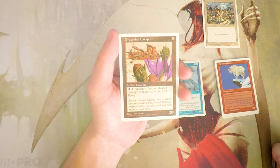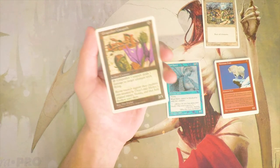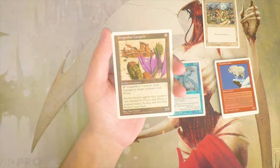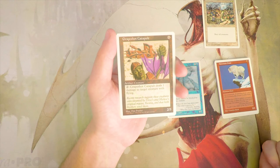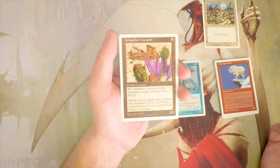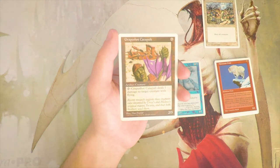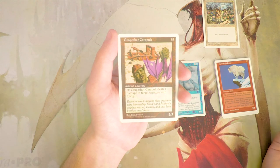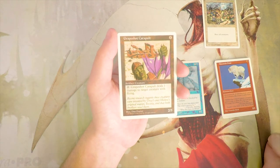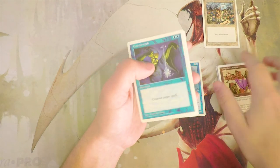The Catapult is definitely something I'd be interested in running. I like Wind Spirit more, but this can block on the ground and deal damage to creatures in the air, which seems fantastic. It's similar to a card from Return to Ravnica — I think it was a 0/4 that just blocked for days and then would ping — and this is kind of similar. Really like that design.